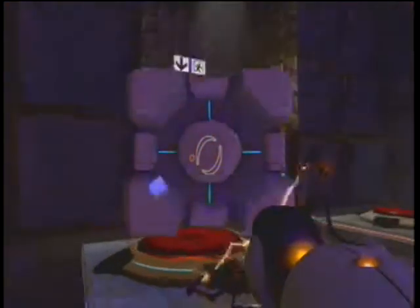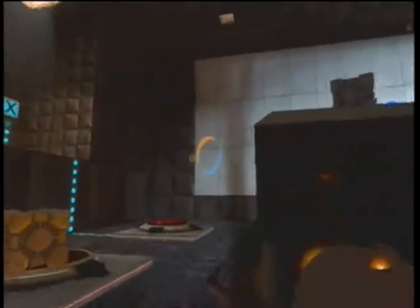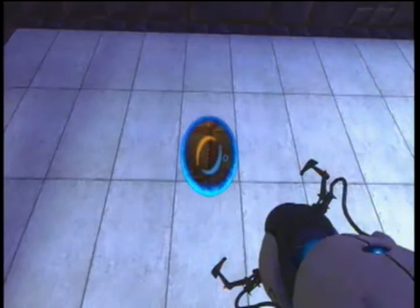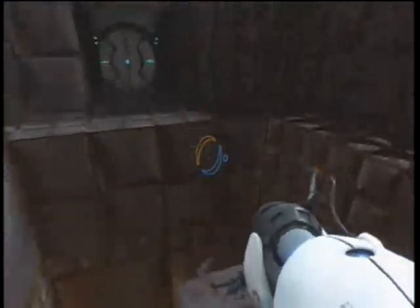We've got our first block — I almost died smashing my face into it apparently, but I survived. So now we've got to repeat the process with block two. Line yourself up, look up, shoot it a little above the line there, and run over to here.